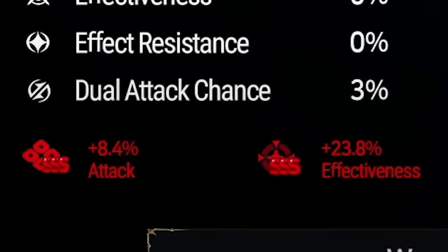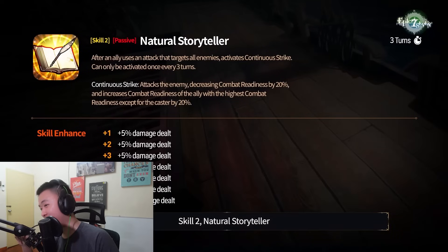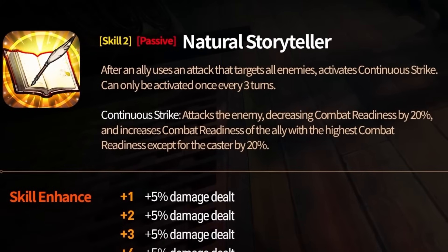Taking a look at imprint as well — affecting the self-imprint. He got a debuff. That's a skill introduction. We have skill 2: Natural Storyteller. After an ally uses an attack that targets all enemies, activates Continuous Strike. Can only be activated once every three turns.